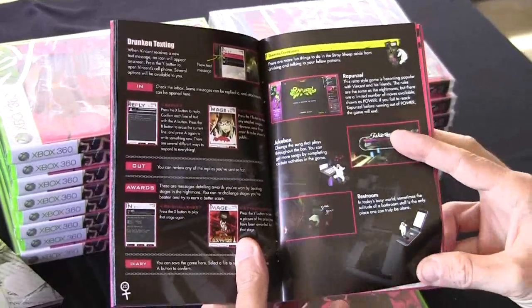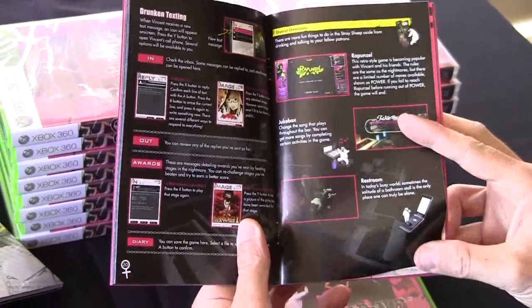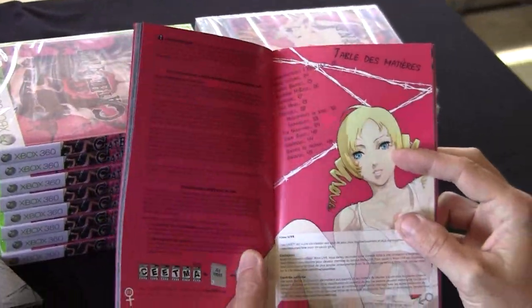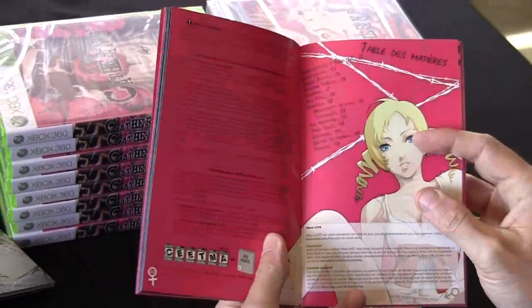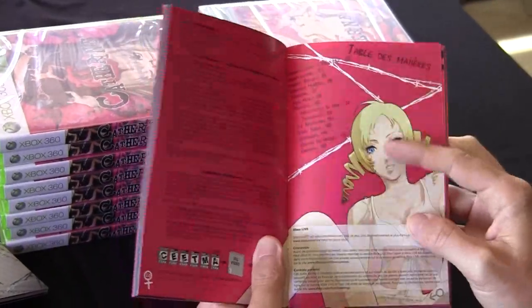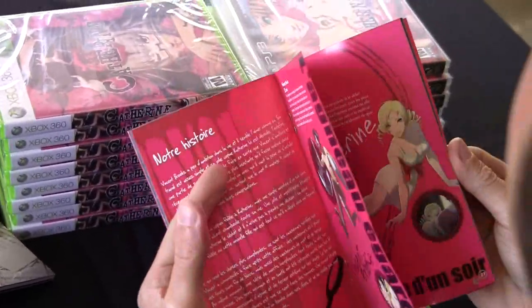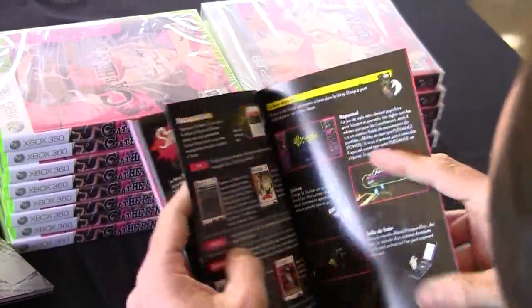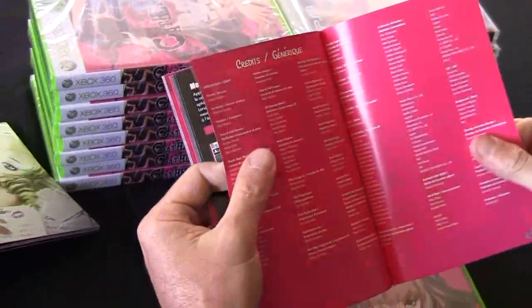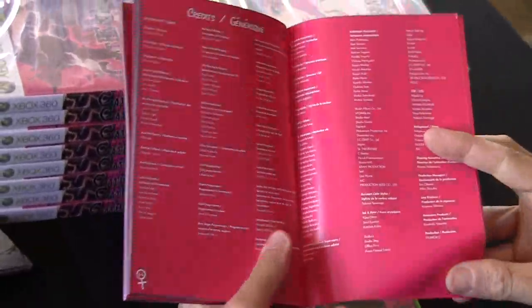Pages 20 and 21 are about — I think it's drunk texting? I have no clue what that means. Anyhow, that's about 22 pages in English total. From page 23 you get the instructions in French — basically the same thing repeated again, but all in French. Until you get to page 44 where you see all the credits, all the people that made the video game.